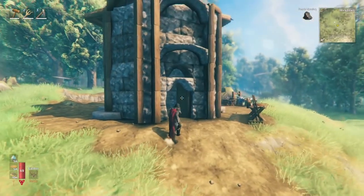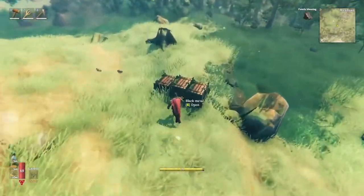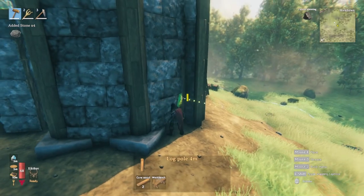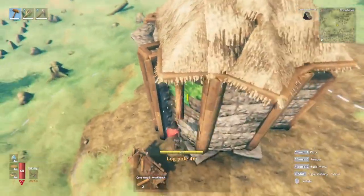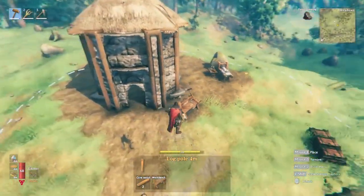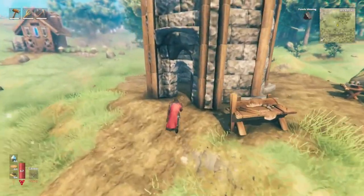But there still needs to be a bit more decoration up front on the front columns. We'll put some out here on the outside — about like that. Let's head inside and work on the inside for a little bit.